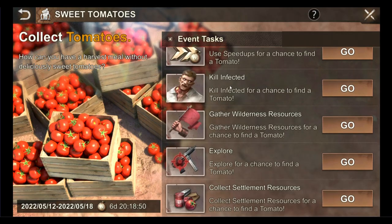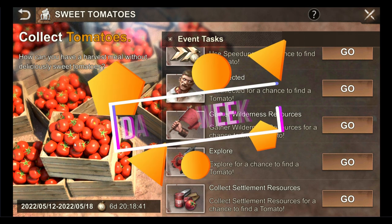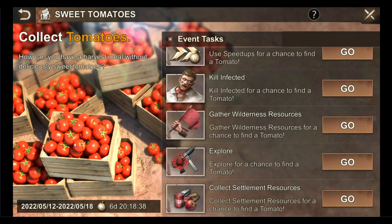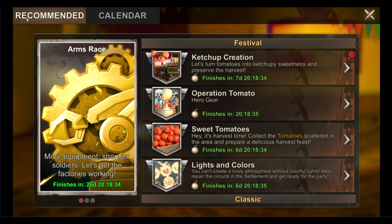Next event page — Sweet Potatoes. Nothing special here as most of the tasks on this page are all achievable. The only thing you need to be aware of are the tasks: kill infected, gather wilderness resources, explore and collect settlement resources — whether this refreshes daily or is it a week-long event. I suspect it will be a week-long event and I do not expect these tasks to be refreshed daily, but the developers tend to mix it up, so just be aware.